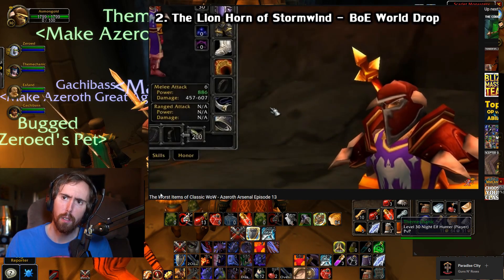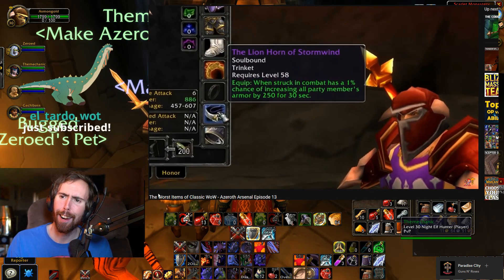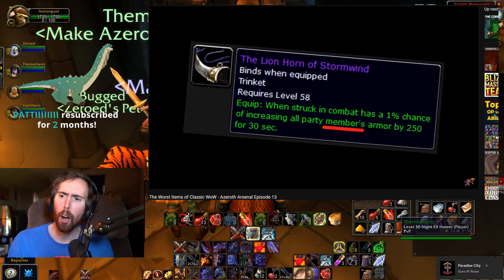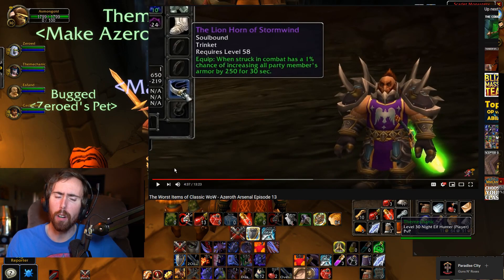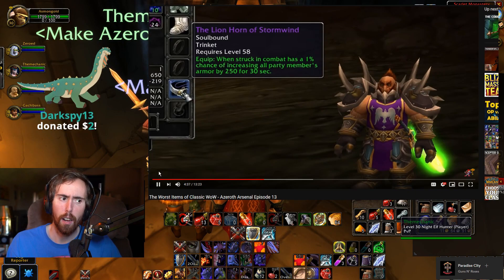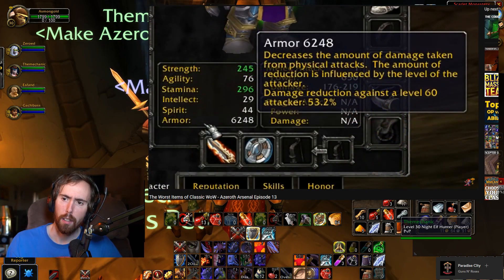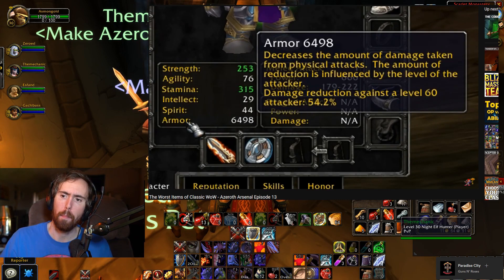Something that just plain sucked, though, was the Lionhorn of Stormwind — a trinket which, when struck in combat, has a 1% chance of increasing all party members' armor by 150. An item so bad it even has a grammar mistake in its description. Holy shit. At the maximum level, 250 armor is nothing, let alone a 1% chance to proc it. It's about a 1% difference at max level if it's even up.